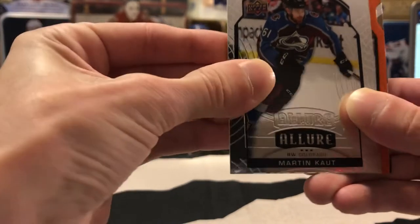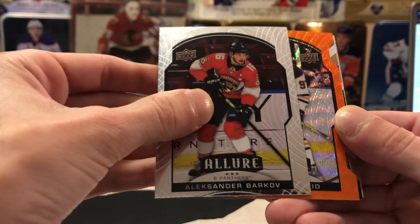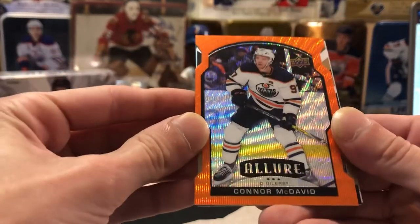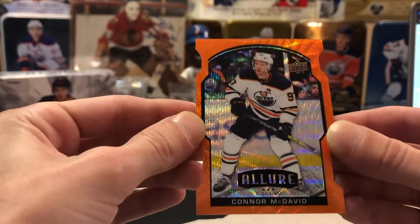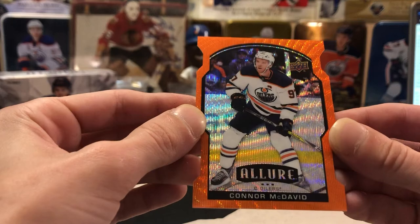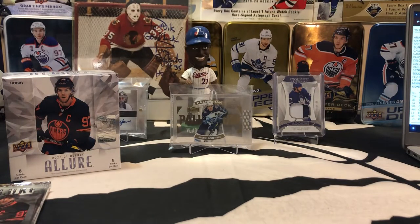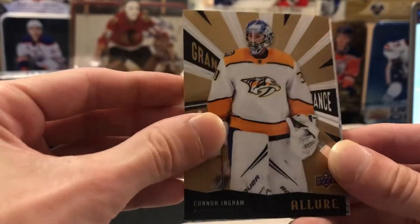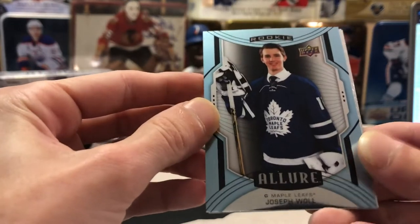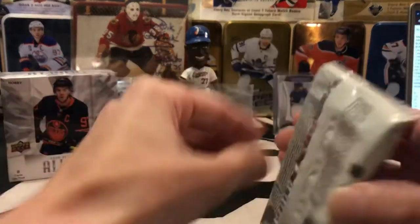We'll put that over here. There should still be one more hit in this box — there should definitely still be a mem card, and if we're super lucky maybe we can pull another auto, but we won't get ahead of ourselves. We got a Martin Côté base rookie, an Alexander Barkov base, and it looks like — I know they had orange slice parallels last year, that might be what this is. Oh man, that's a nice one — Connor McDavid! Those are unnumbered orange slice, but the orange on orange with Connor McDavid makes that a pretty sexy card. Edmonton is going to be Luke on this box, and you're hitting the unnumbered orange slice McDavid — sexy looking card, bud.